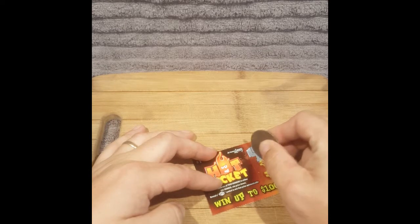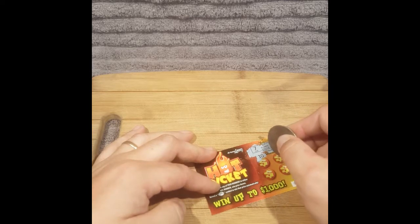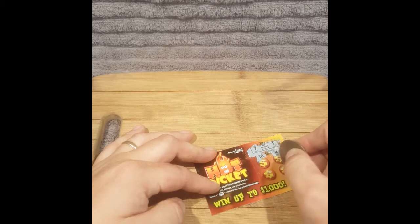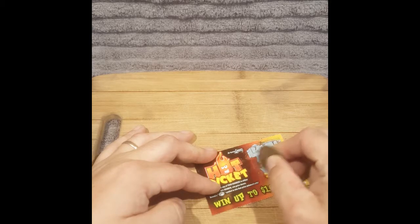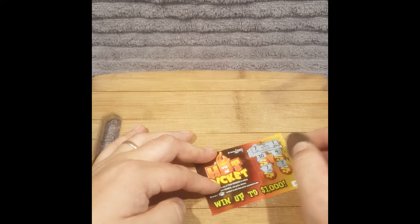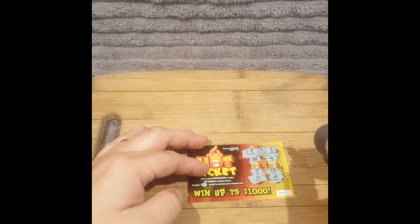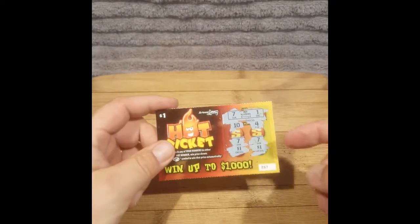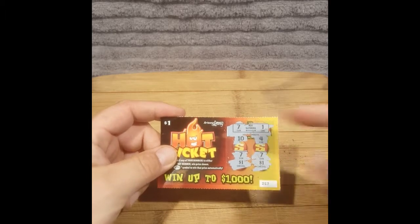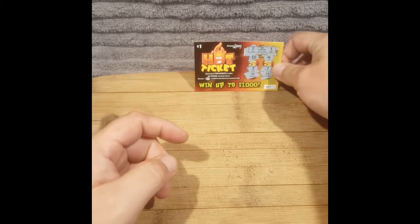So what do we got here? A 10 - oh, that was exciting because that was almost a 1. A 4. A 7 - ooh, I got a winner! I got two winners! I won $2 on the same ticket. Woohoo! Got my money back on that one. See, look at that - seven, seven, seven. That's my first winning ticket on these scratchers.